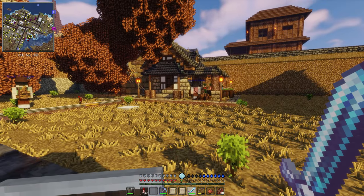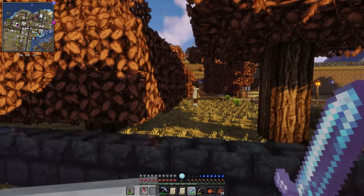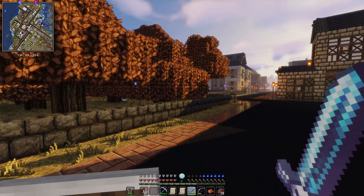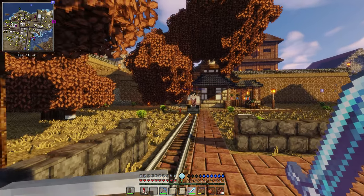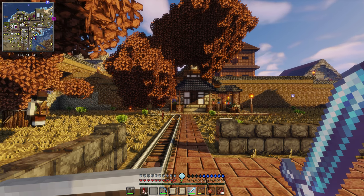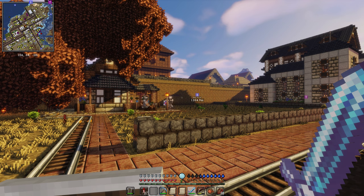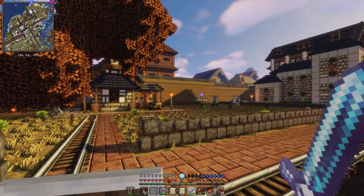The forester is up and functional and running - we're at level five there and the trees have been growing. I think this is a very good amount of space; I tried to space the trees out somewhat evenly. It looks like most of them are growing and we're getting a pretty decent production from it, so I'm very pleased. I'm not ruling out getting another forester in the future to focus on different types of wood like dark wood and jungle wood, but for right now we have a decent amount of spruce, oak, birch, and acacia wood.